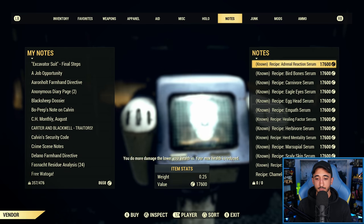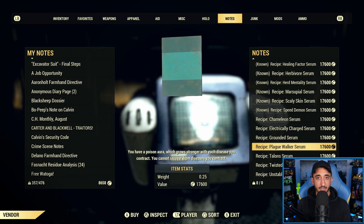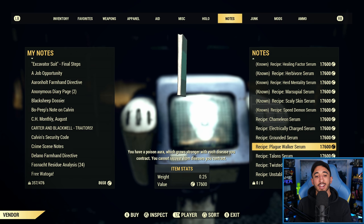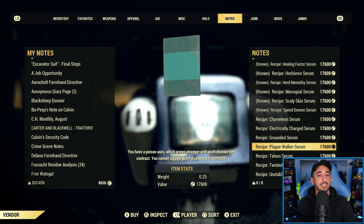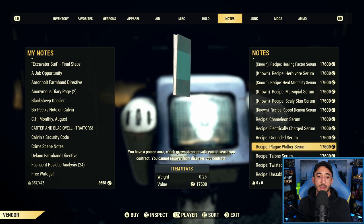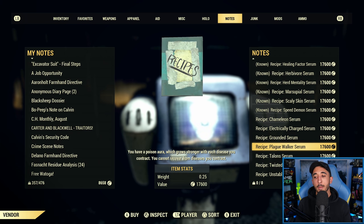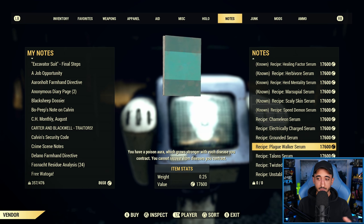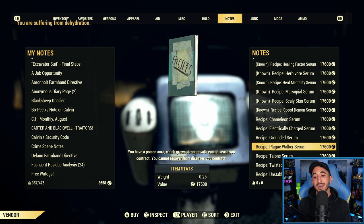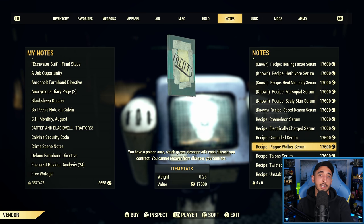Plague Walker is an interesting one. Some people say it's a no-downside mutation because when you have diseases, you have a poison aura which grows stronger with each disease you contract. You cannot recover from diseases naturally when you have it. The idea is you keep diseases so your poison aura gets stronger. But from what I can see, the damage isn't that high — it's similar to Electrically Charged or Unstable Isotope. I wouldn't use Plague Walker. I don't think it's something most people really need.